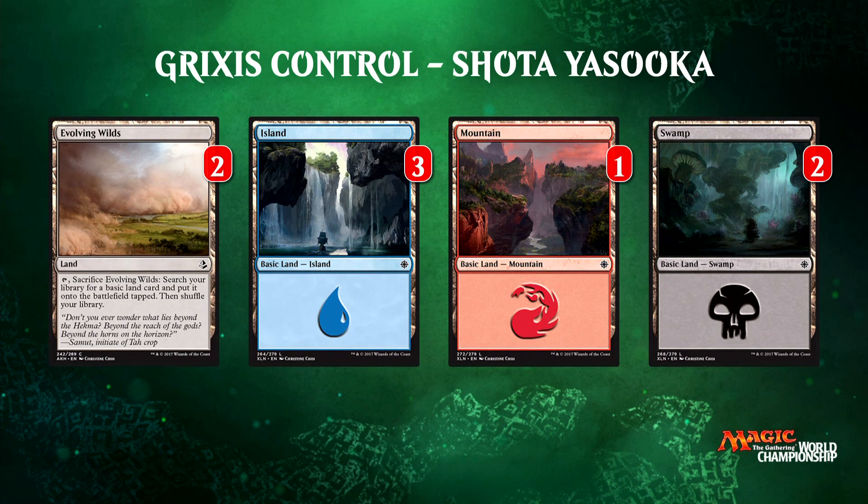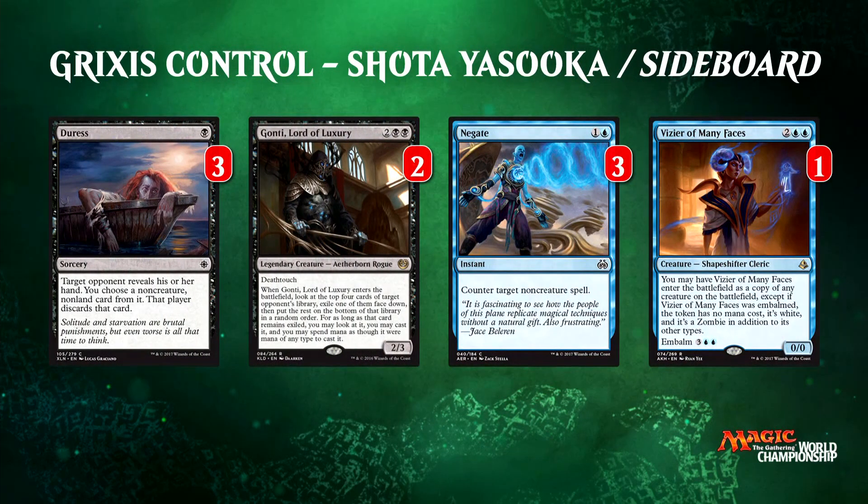Let's take a look at Shota's sideboard and see what he's packing to deal with the other decks he expected in the format. There's Vizier of Many Faces, Negate, Gonti Lord of Luxury, and Duress. Negate and Duress are very effective tools in the control mirrors — they give you cheap interaction and let you swap out your removal for something more relevant. Gonti is a pretty good catch-all you can put in any slow matchup and get a lot of value. Vizier has kind of kept Carnage Tyrant out of the limelight and is still quite good against the Scarab God, Torrential Gearhulk, and Bristling Hydra.